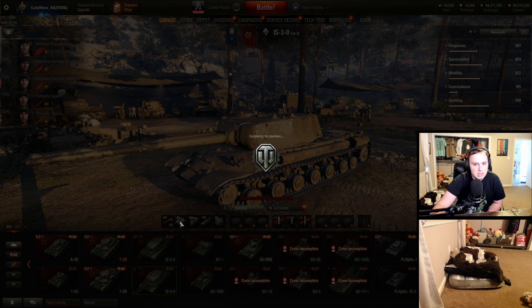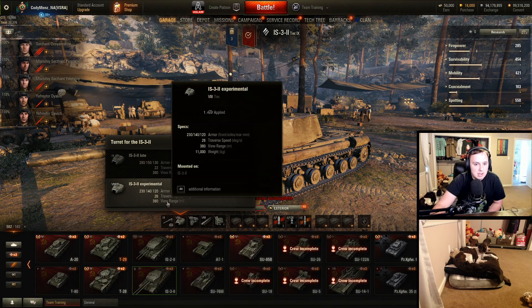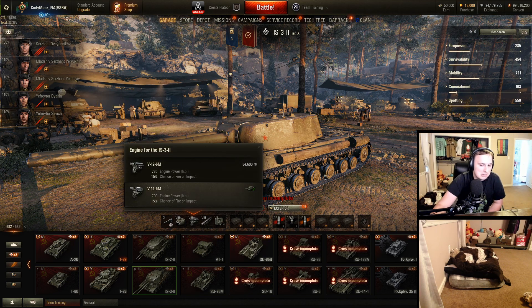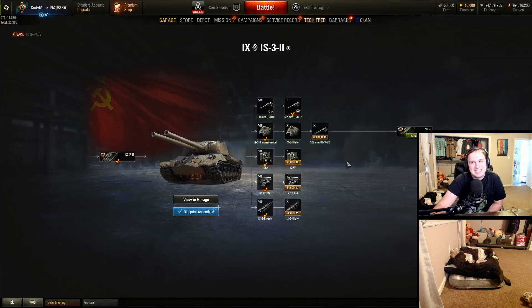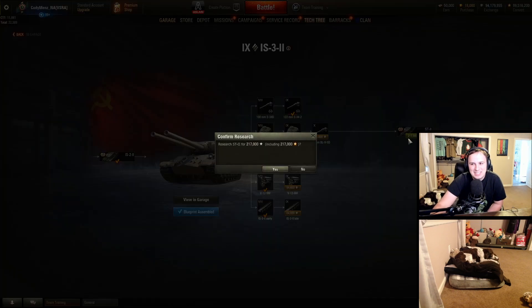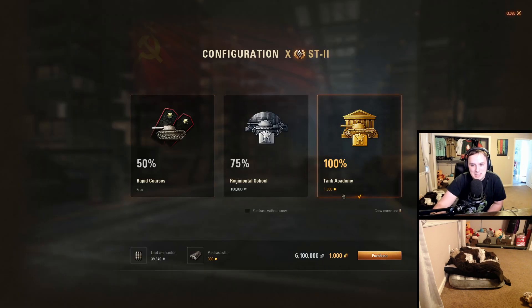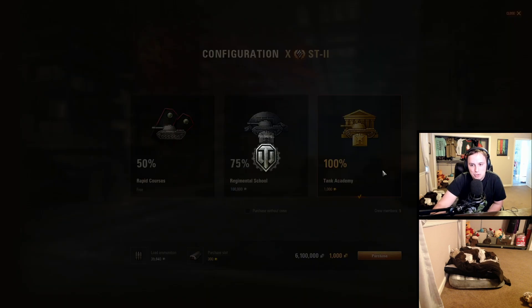Unfortunately it's not going to be the easiest thing to grind right off the bat. You can go with either the 122mm and the stock turret, or if you want the upgraded turret and the big gun, you're going to have to get basically everything except for the engine — and you're going to be really slow. They kind of thought things through here.